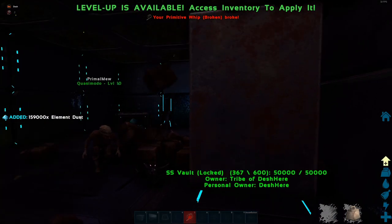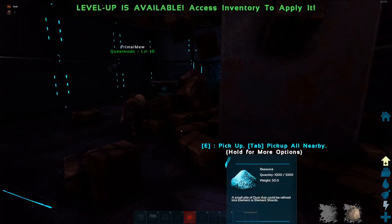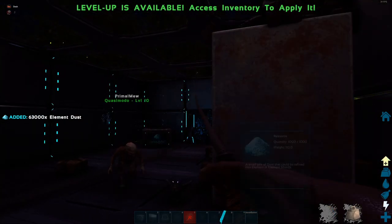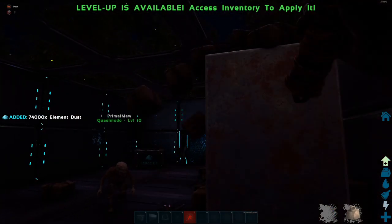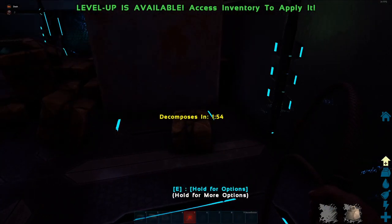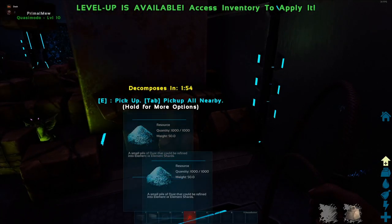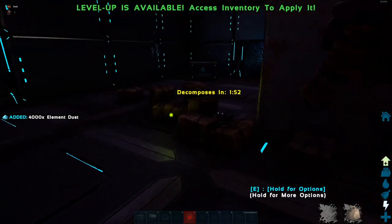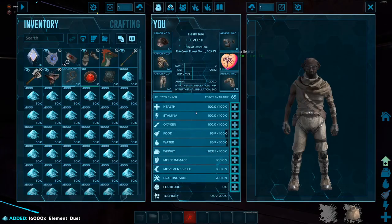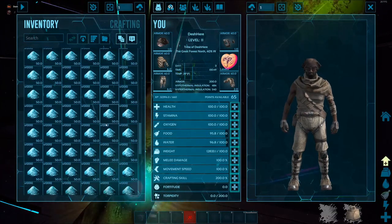My whip has broken - having a spare is a great idea if you're doing this. You can also pick up extra by pressing E or F, whichever you have the remote inventory bound to. As you can see, I have a lot of dust now and way more weight than I should be able to carry.